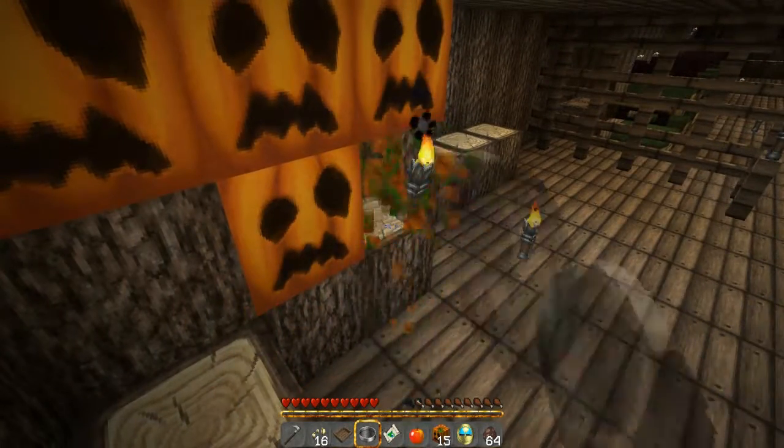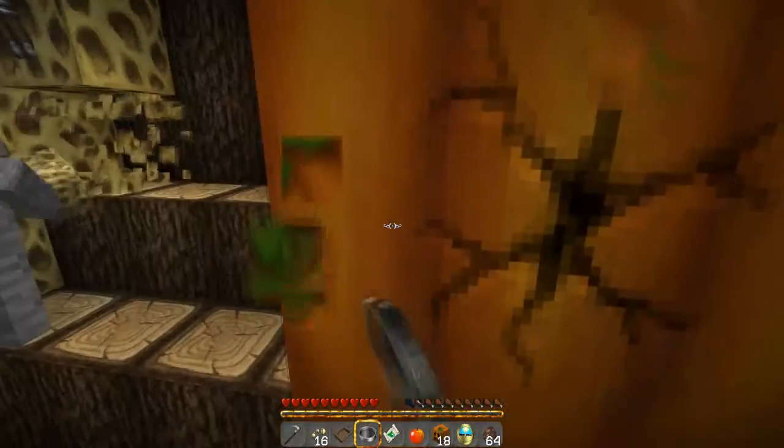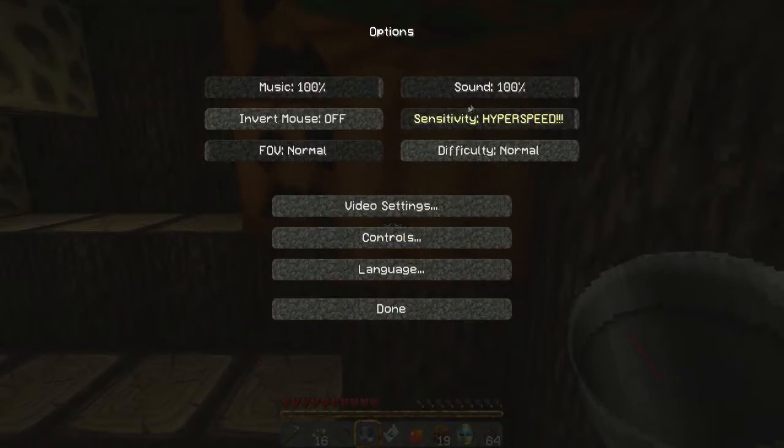There's a zombie right behind you — oh, never mind, he glitched out. There's a zombie glitched in the wall. Turn down the game volume while you're here.